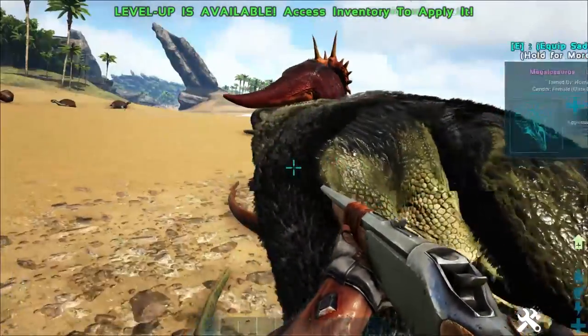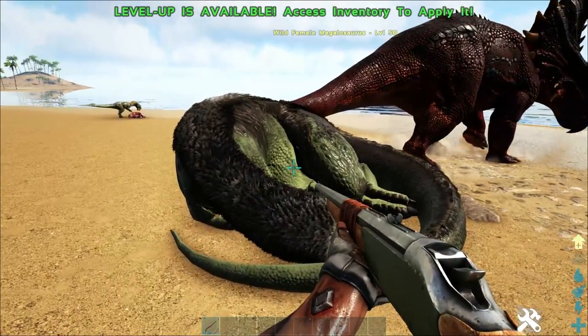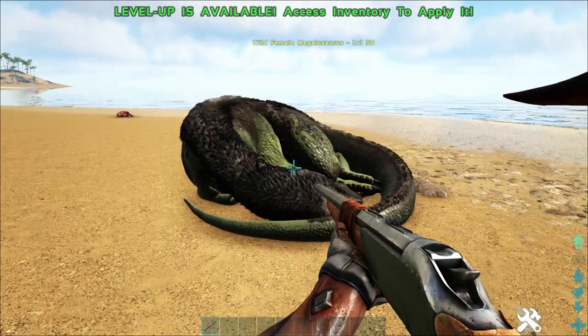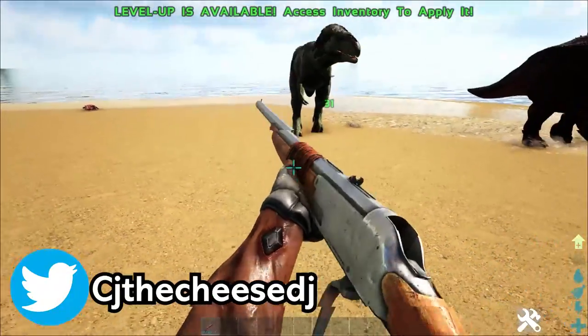They are also extremely sluggish and slow, and they deal reduced damage during the day. However, this makes taming one super easy and very basic. So you can see here, we have a wild Megalosaurus. If you do want to get one of these guys, go into a cave during the day and you will easily be able to find them. What you need to do is simply tranq it and just walk backwards.